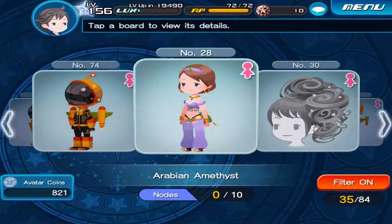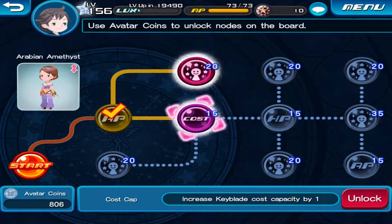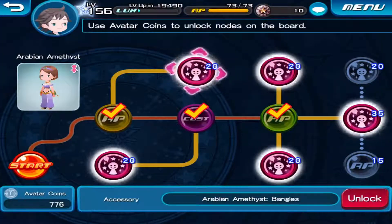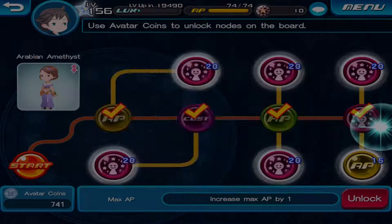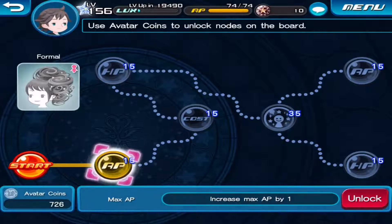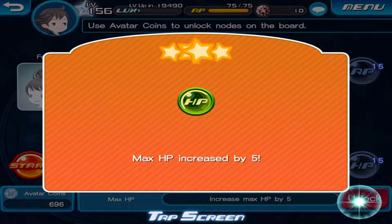I think I'm just going to focus on the AP, the cost, and the HP for right now. And if anything, I'll do some grinding this weekend and go ahead and get more coins built up. I'll hopefully clear this board up wide open.